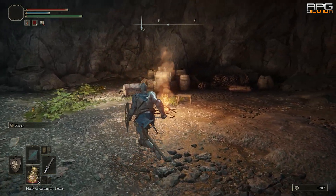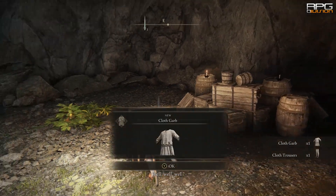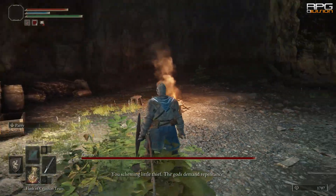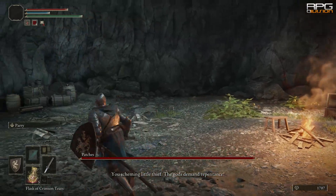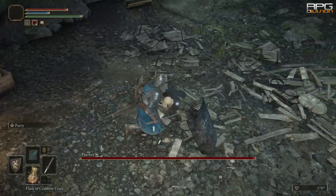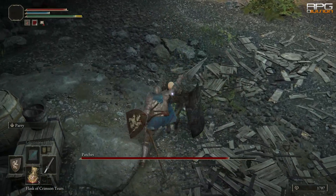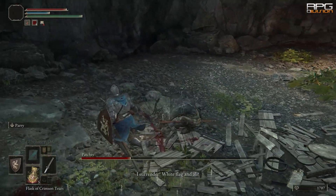Loot the chest in front and Patches will appear. Now here's the thing: if you kill Patches, Spear +7 will drop and that is an extremely powerful early game weapon, one of the best you can get. However, if you don't kill Patches then his quest will progress and you'll find him later on. I'm not sure yet where, but I'm going to get to that point and do a guide when I finish the quest completely.